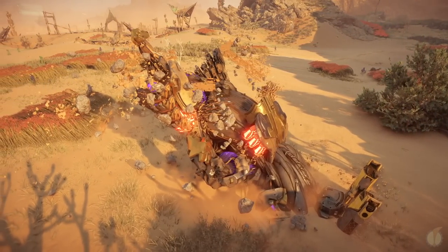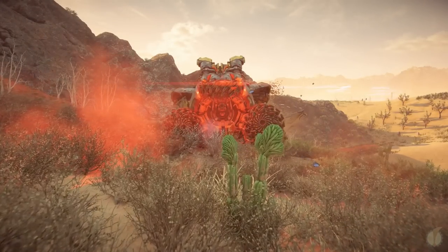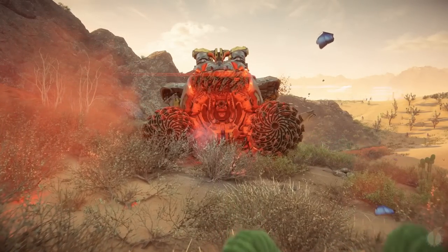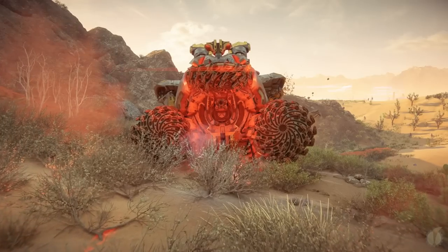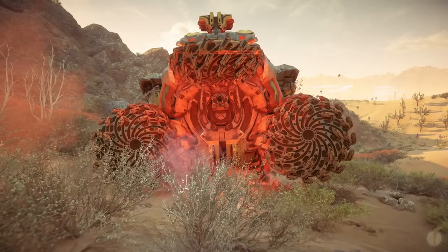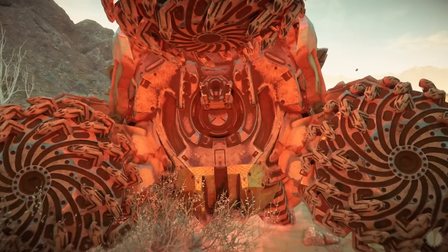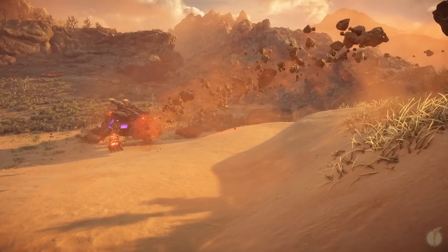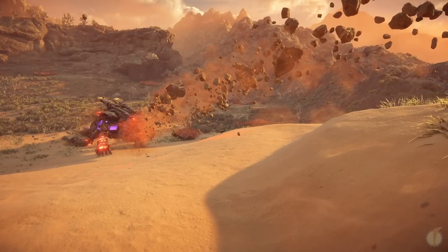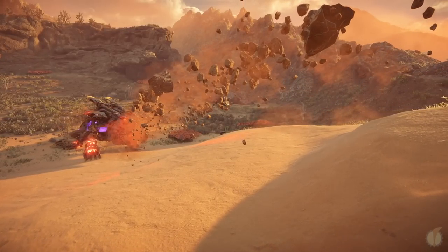For hunters, its burrowing capabilities pose a difficult challenge, as damaging it consistently can't be done when it disappears underground. Before you know it, the Rockbreaker can emerge directly beneath you, biting and retreating quickly multiple times before you have a chance to retaliate. Or it commits to a single heavy attack, using an eruption of burning rocks like a small volcano. Things don't get much better at range either, as it can rain a torrent of rocks at the enemy from as far as 30 meters, forcing its attacker to take cover or fall to the vicious bombardment.